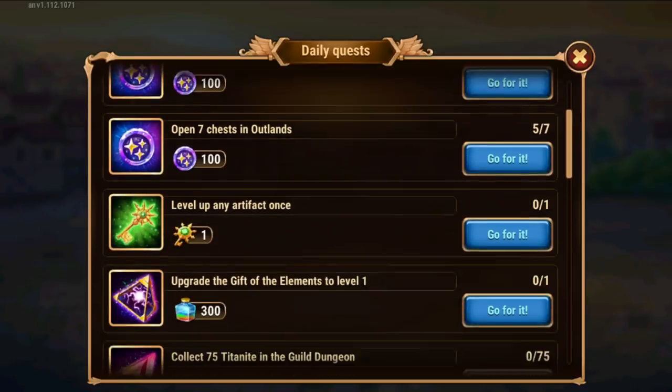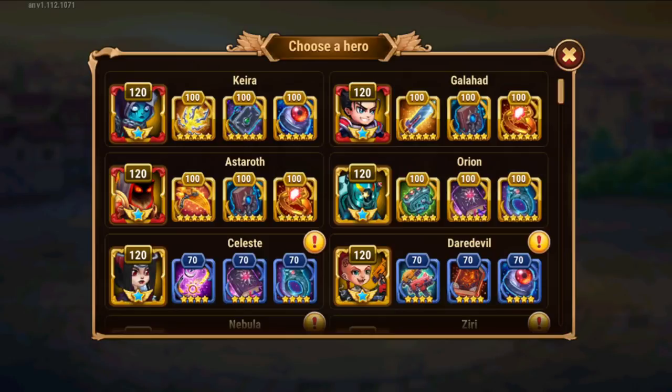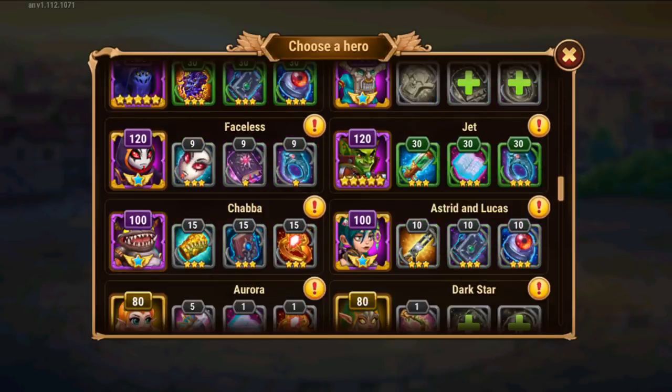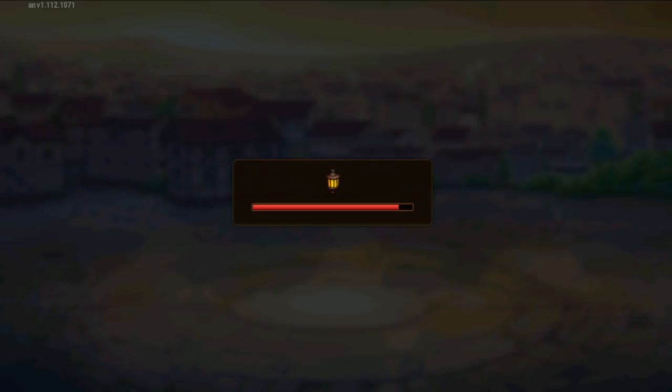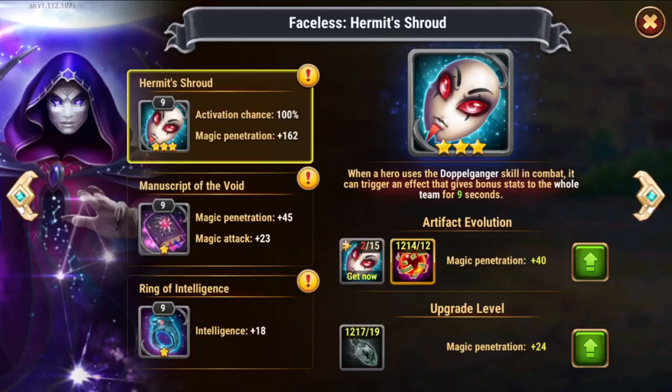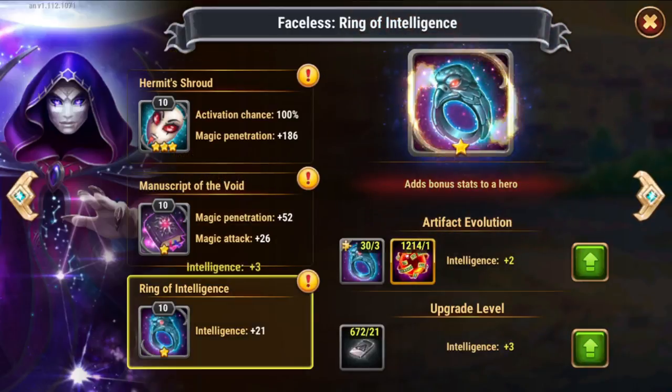Now let's do the things that are really manageable — spending resources. I will do artifacts now. I'll check here on a hero I want to develop. There's a reason for this — it's mostly dramatic. So I'm just spending some here. Done.